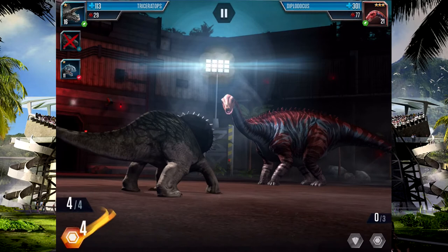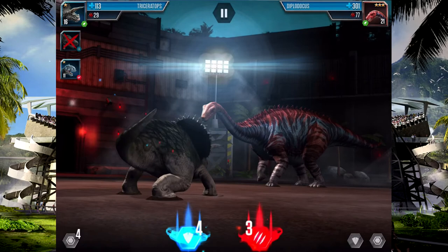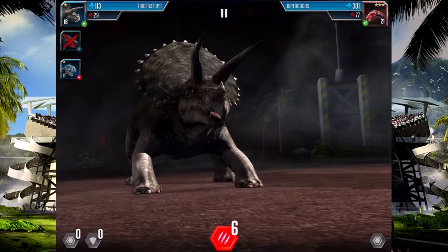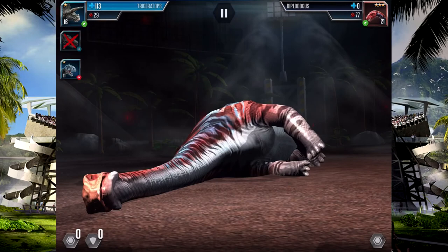Let's block four and save four. He's done three. We can do eight attacks with Triceratops and almost kill him, most probably. Triceratops runs in, headbutts — and Diplodocus is down and dead. Nicely done. That's our favourite, best dinosaur — Triceratops. It's good to see him looking normal for once.